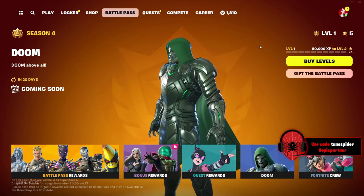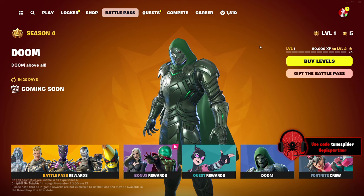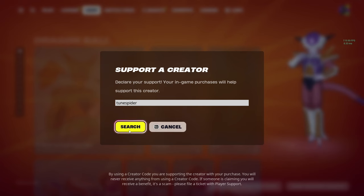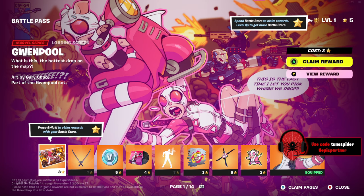Chapter 5 Season 4 is here, so let's go ahead and react and review the new Absolute Doom battle pass. Drop a like, subscribe to the channel, and use code Toon Spider in the item shop and let's get started.